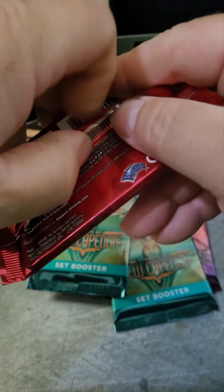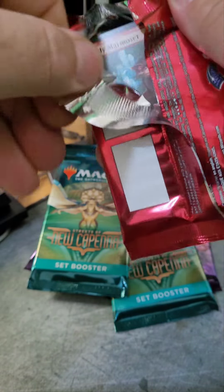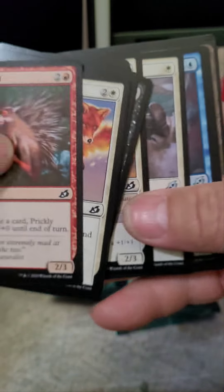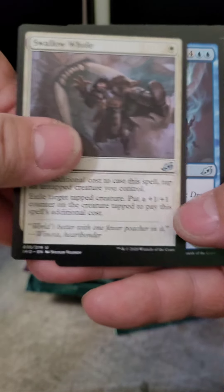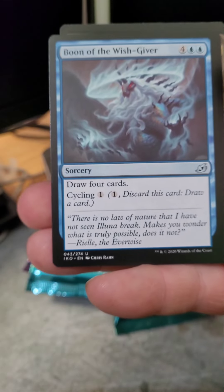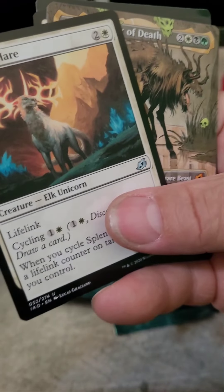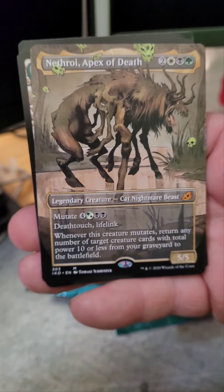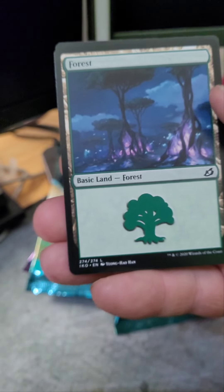On to the next Ikoria pack. I tried to get all the sets that I could, but unfortunately the LGS I went to did not have a bunch of set packs. Let's skip through these and get to the goodness: Will of the All Hunter, Clash of Titans, Katria Crystal — that's an artifact land, pretty cool — Shark Typhoon, an Island, and yet another Human Soldier Token.